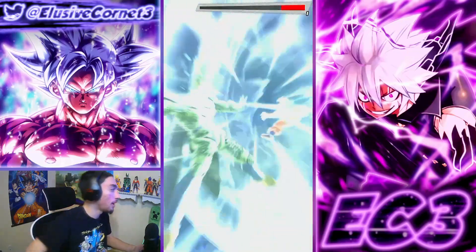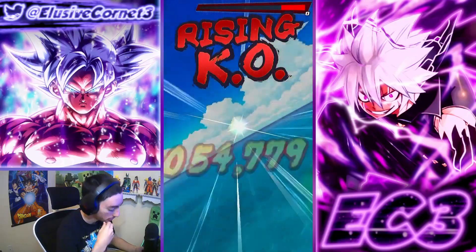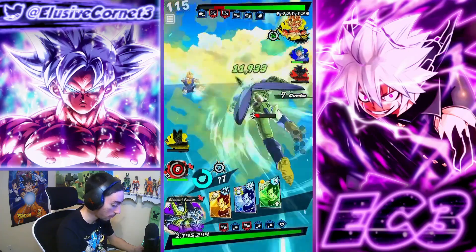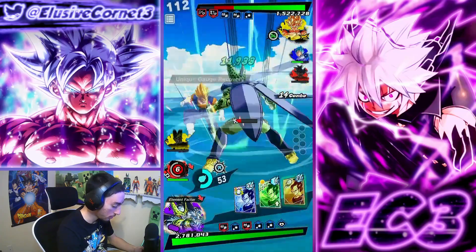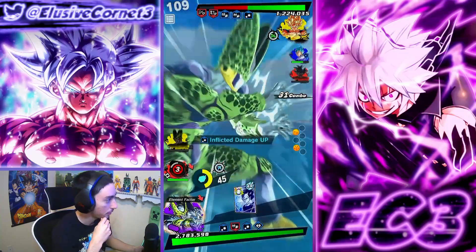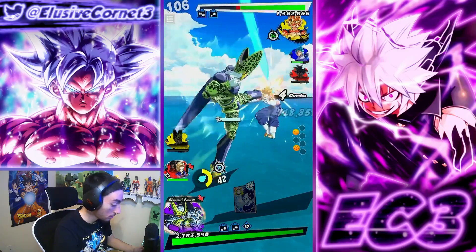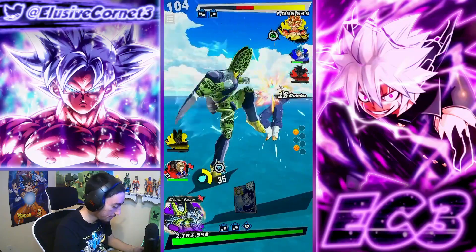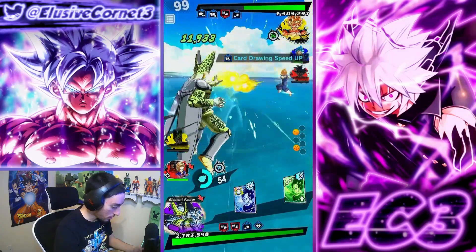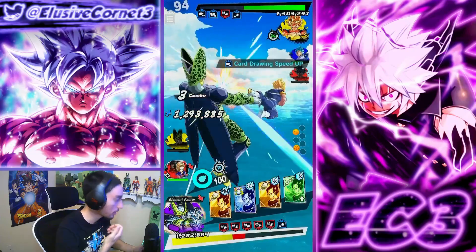We're definitely not in the best position though because now we have a double disadvantage against Vegeto, so that'll definitely hurt us. Oh my god, okay, that worked — I'll take that for sure. I'll pop this just to get my vanish back. I'll save the ultimate — I won't pop it because it wouldn't do much anyway. Another blast from Vegeto of course, because he has infinite card draw speed. Fantastic.